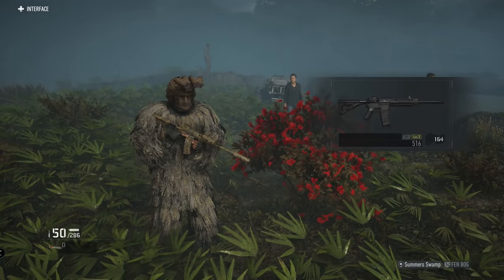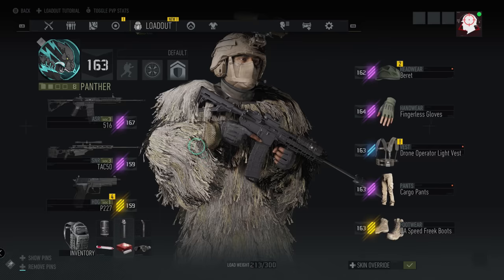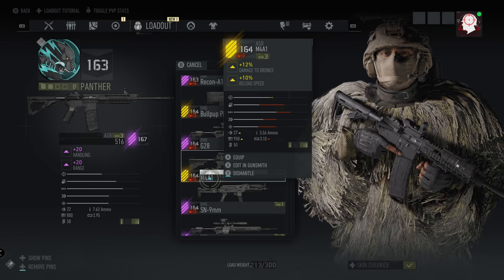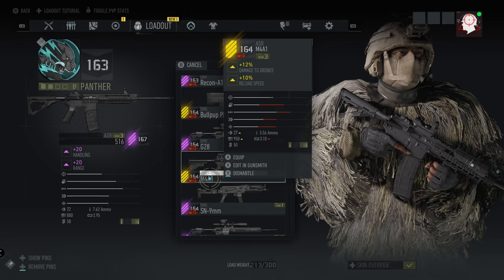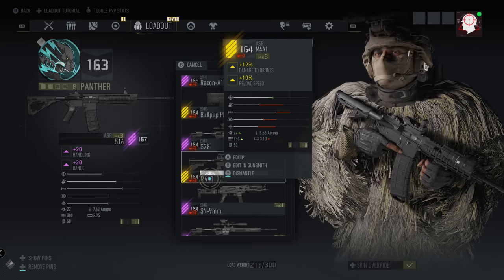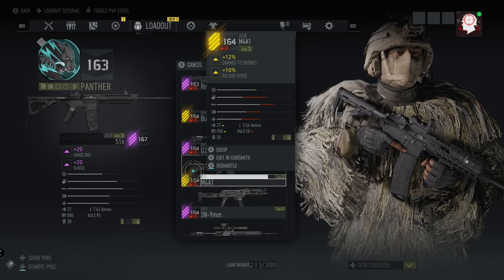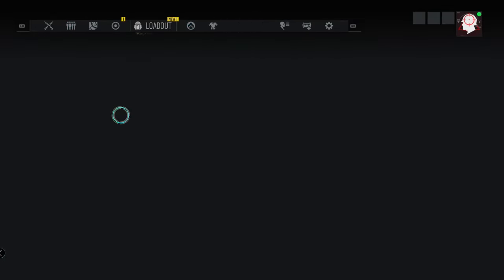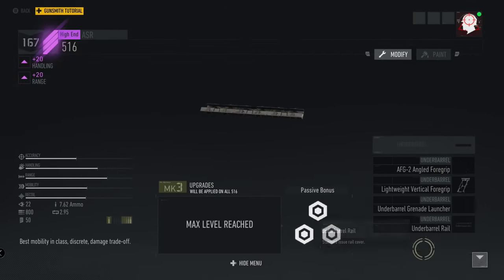You get one 516 and the blueprint. I didn't use the one they gave me - I went and crafted my own at the bivouac shop. Comparing it to the M4A1, which is my favorite AR in the game at the moment: the 516 has better handling and range, with a 20-point stat boost in each of those categories. Everything besides accuracy was better than my M4A1. I still love my M4A1, but the 516 is a pretty decent weapon. This one is fully maxed out and modded, and overall it's a good weapon.